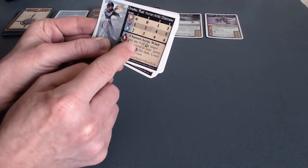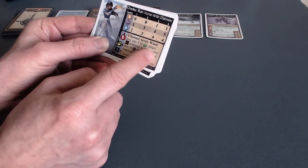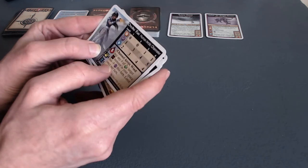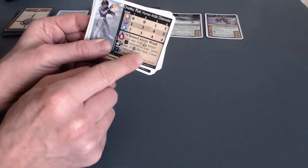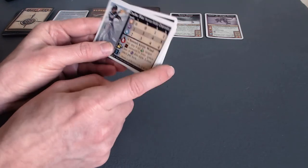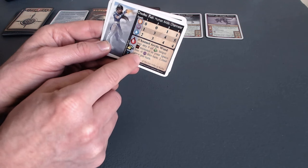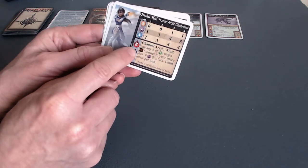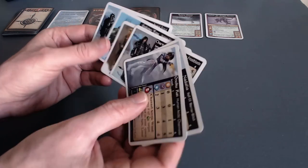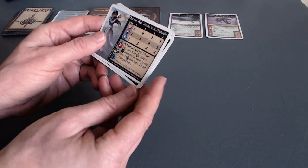Her special ability is Channel Arctic Wind: pay any number of glory points and the target monster in your space gets a minus equal to the number you paid in magic this turn. Limit once per turn. That could be pretty crippling — deducting action points from my foe. This red droplet is blood, so she has six life to start with. I think everyone has six life to start with.